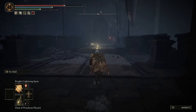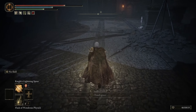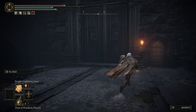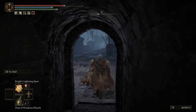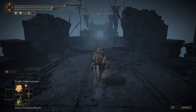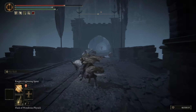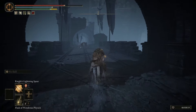We're going to head west, and there's a Site of Grace here. From this Site of Grace, we need to go to the smaller door on the right and open it. Now we're going to get on our horse, because we need to evade the bats and also because there's an enemy that's going to be doing an attack that's easy to evade if you're on the horse.